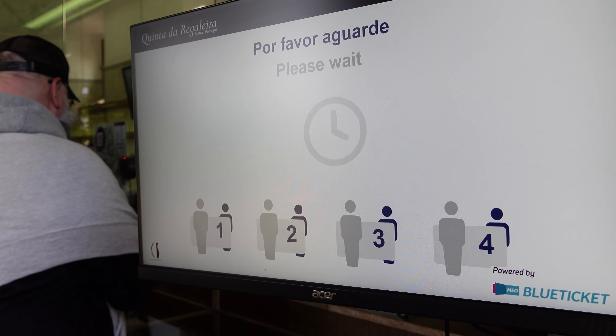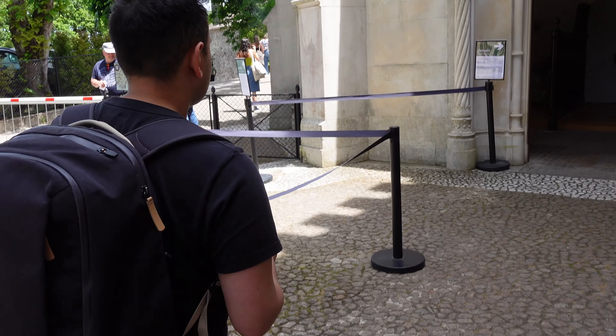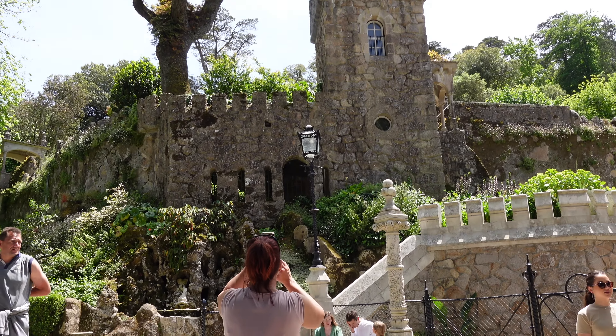We are all finished with our lunch and now we are heading to — I forgot the name — Regaleira. We have made it to Quinta da Regaleira, which is like a giant mansion made in the 16th century by some very rich person. There are some tunnels as well — a really cool deep tunnel that you can walk all the way down. So we're just going to check this place out.